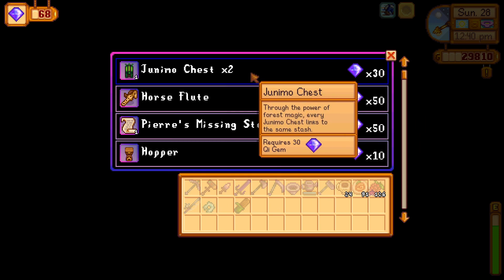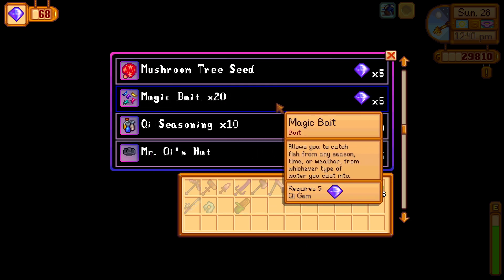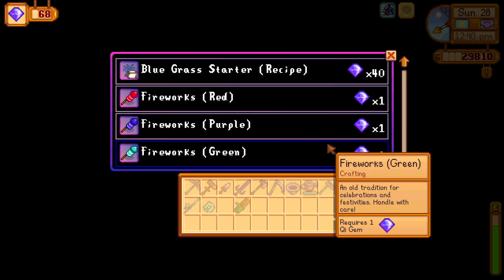The bluegrass is available on the Meadowland farm, but can you get it in other farms? I wanted to find out, and the answer is yes.